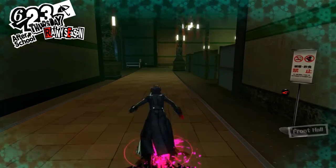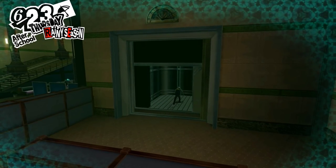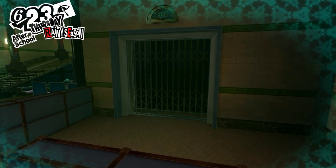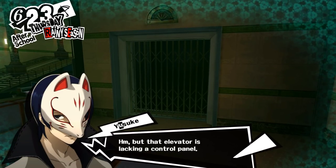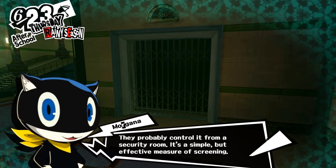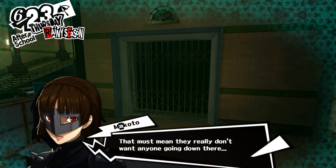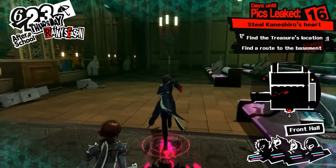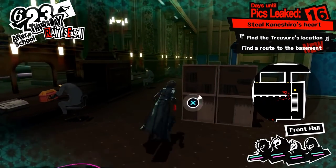You also get the Persona packs, which include Ariadne and Ariadne Piccaro, Asterious and Asterious Piccaro, Izanagi and Izanagi Piccaro, Kaguya and Kaguya Piccaro, Magatsu Izanagi and its Piccaro variant, Messiah and Messiah Piccaro, Orpheus and Orpheus Piccaro, Thanatos and Thanatos Piccaro, and Tsukiyomi and Tsukiyomi Piccaro. That is all of the Persona packs available for the game, which you can get right out of the gate with the Ultimate Edition should you choose to get it.